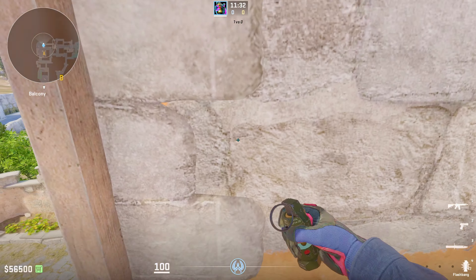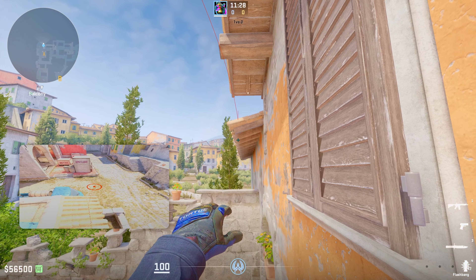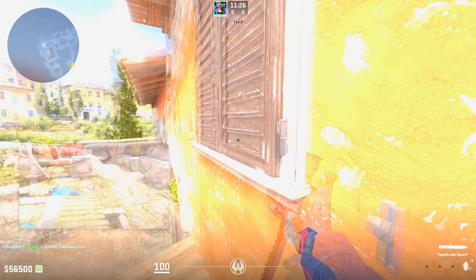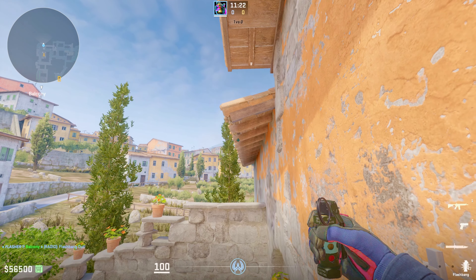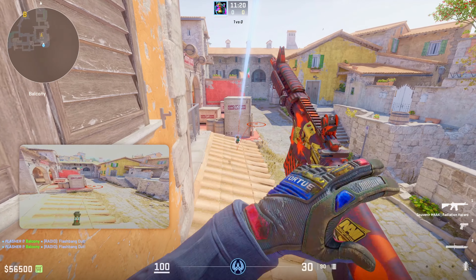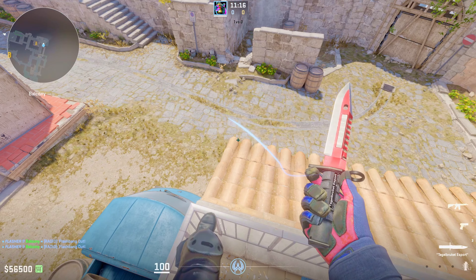One more thing to note: you don't even have to be perfectly lined up with this white frame. You can even be a bit back and the lineup will still work perfectly. The only time it starts to not work is if you're too forward — that's when you just need to go on the bottom of the second log to give you the perfect popflash. So just know where you're standing when you throw this and you'll be able to destroy your enemies.